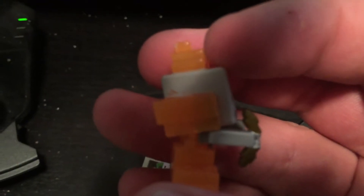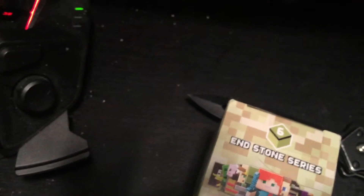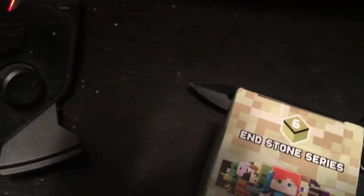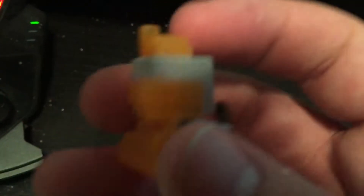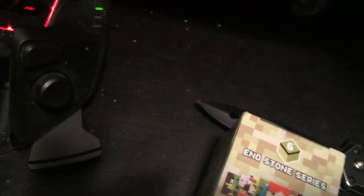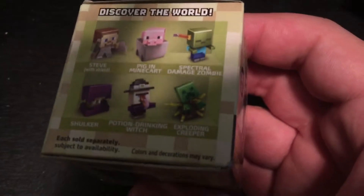Oh my gosh, it fell on the floor — it can live on the floor. Okay, it's way under my desk — got it with my toes. We've got a third burning skeleton! Holy crap, no wonder the ice series went away. This one's got some paint issues on it. Oh wait, this one's slightly different — he's got some extra little orangey bits on him. Interesting. I've got three of those guys now.